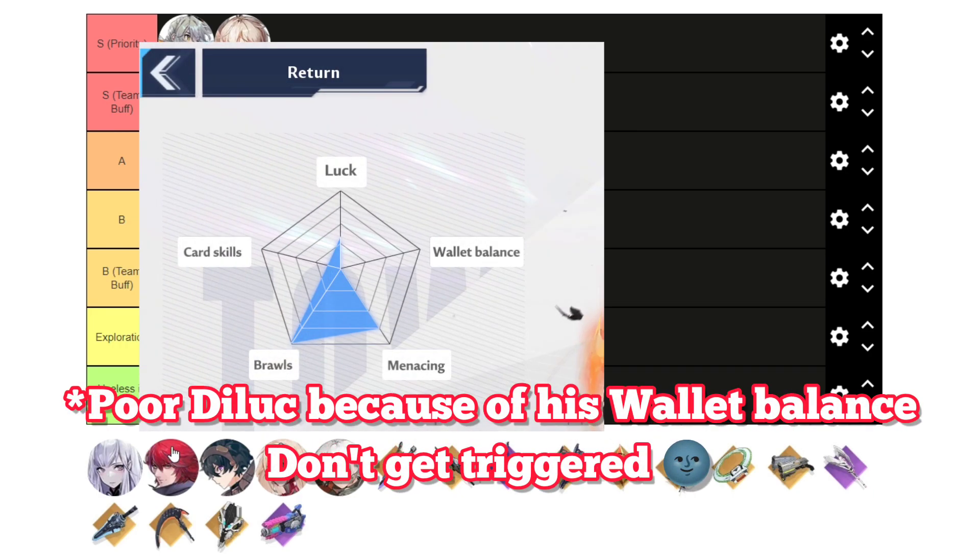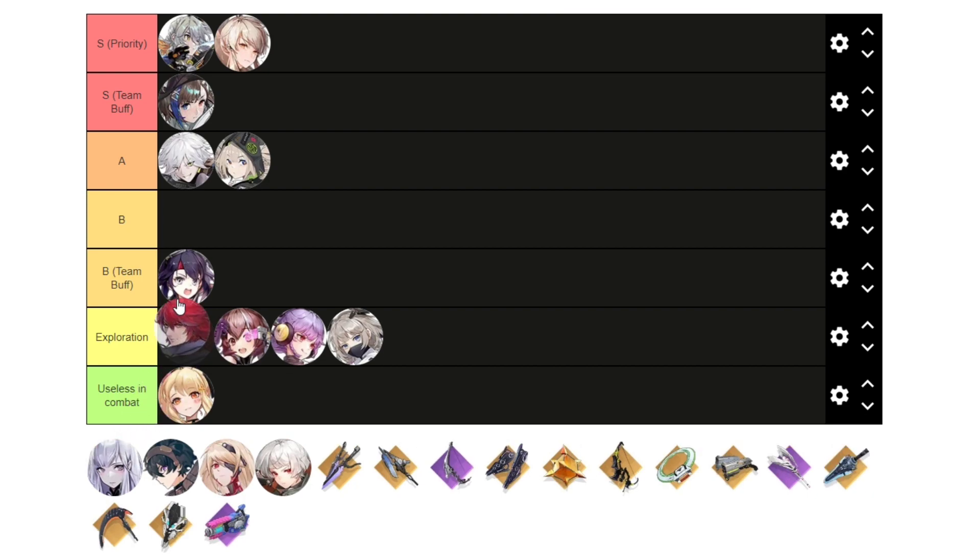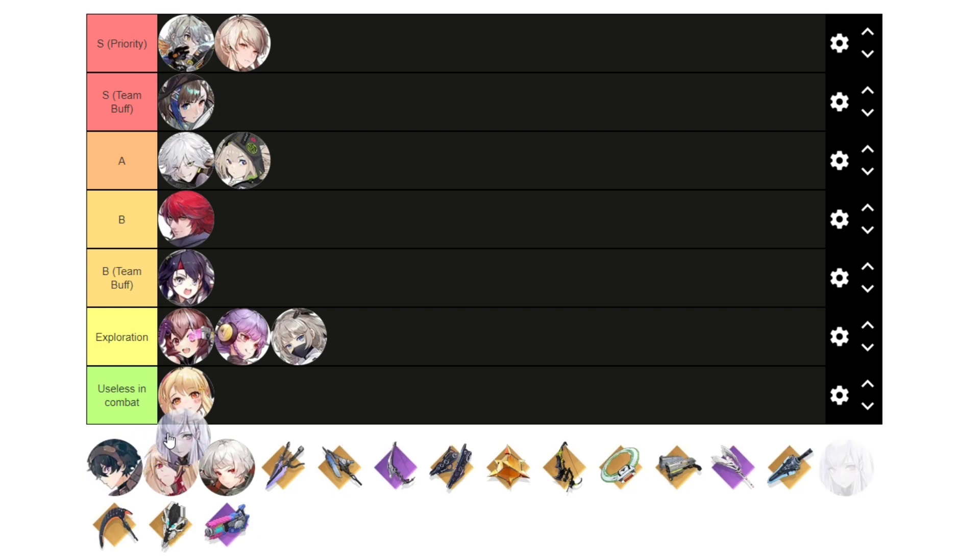Moving on to King. His trait is for survival — for every 5 enemies you kill, King will restore 10% of his max HP. This can be helpful for wormhole content, but other than that it's not so great. I will put him in B tier. Now for the Ice Queen of Tower of Fantasy, Meryl. Her trait gives frost damage reduction, grants immunity to the frostbitten effect, and reduces the duration of being frozen. This trait is for tanking frost bosses only — not very universal. B tier.